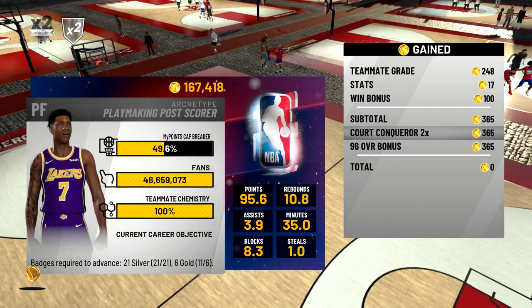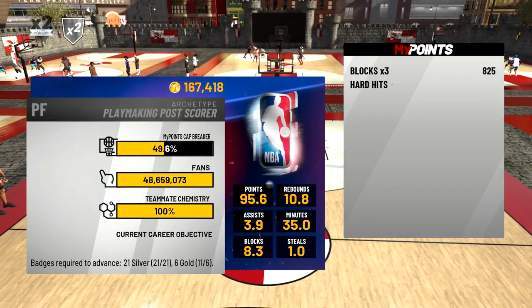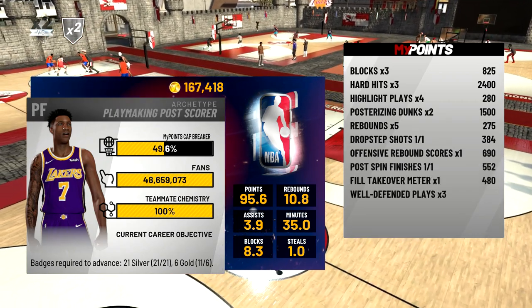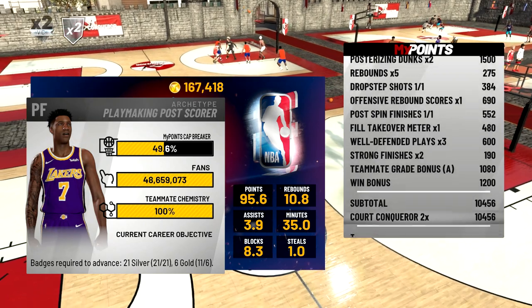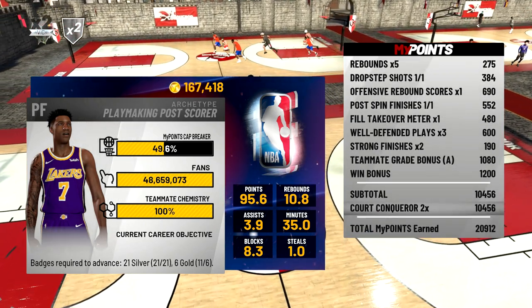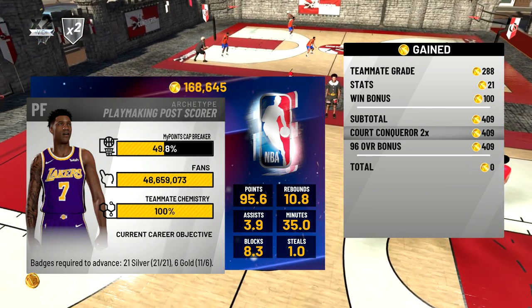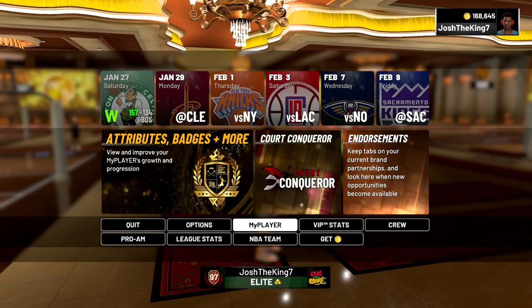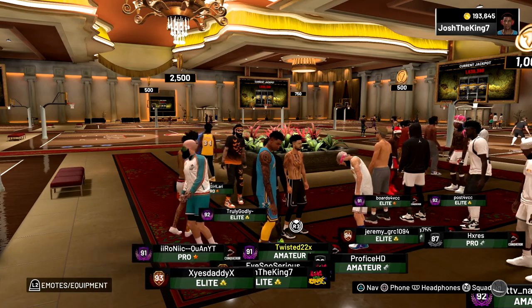In NBA 2K19 there are four servers: Asia, Europe, East United States, and West United States. You could play Court Conqueror in all four servers and get 100k VC just from winning, and that doesn't even include all the VC you get for playing each game. Normally I just play it in East and West, but if you're desperately in need of VC, play all four. Once you win, load into the stage or ante up and it gives you your jersey and your VC.